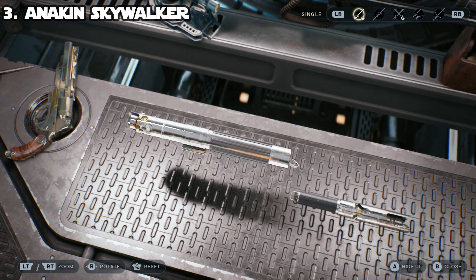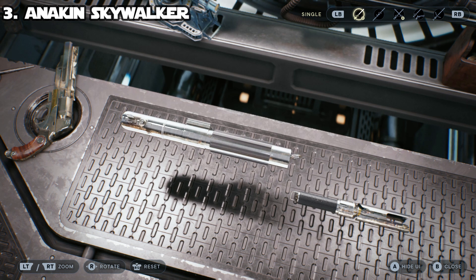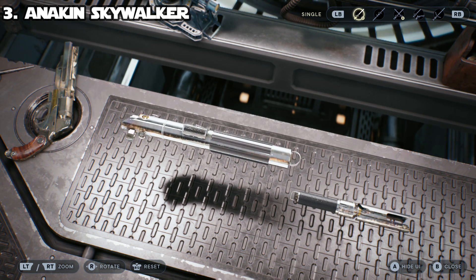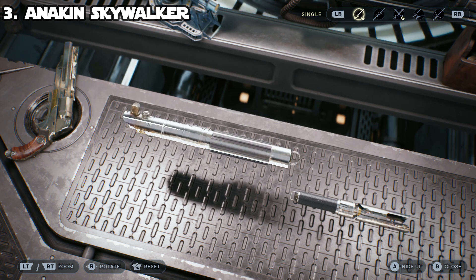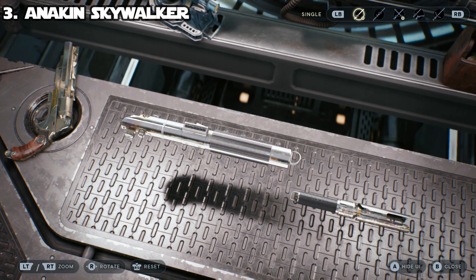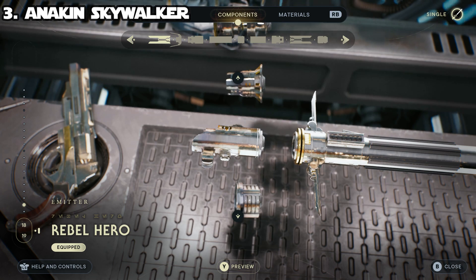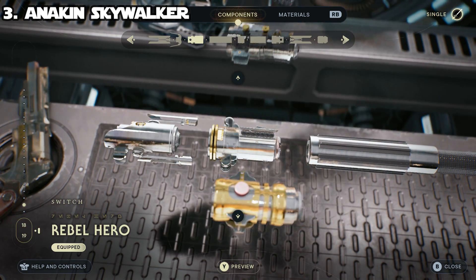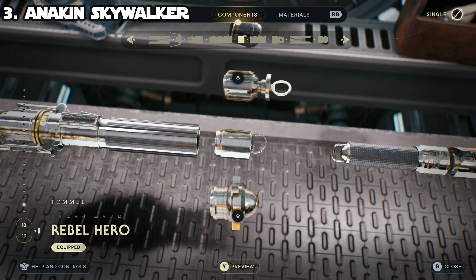Coming in at the number three spot we have actually two sabers for the price of one. This one requires the deluxe edition because you need all the Rebel Hero parts. I can show you how to make Anakin's lightsaber from Revenge of the Sith and Luke's lightsaber from A New Hope — we'll ignore the Rey version. Component-wise it's all Rebel Hero: emitter, switch, grip, and pommel — all Rebel Hero straight down the line.